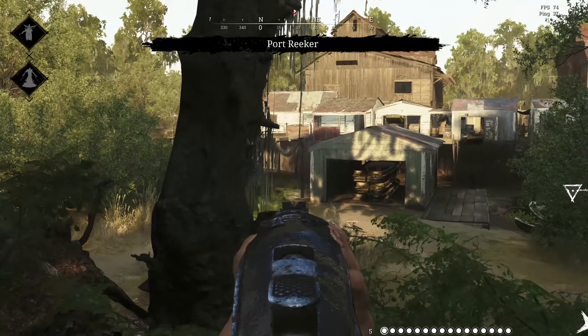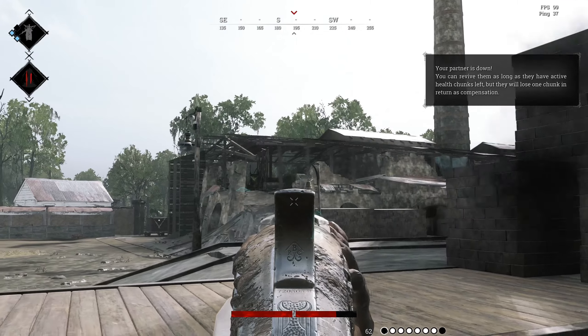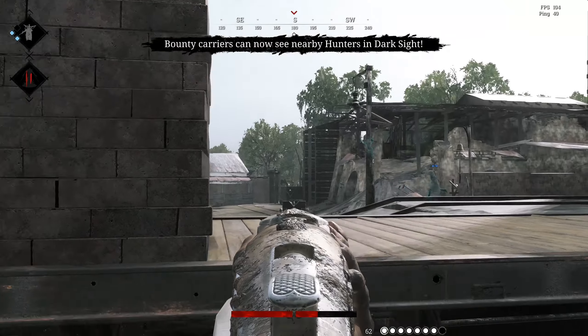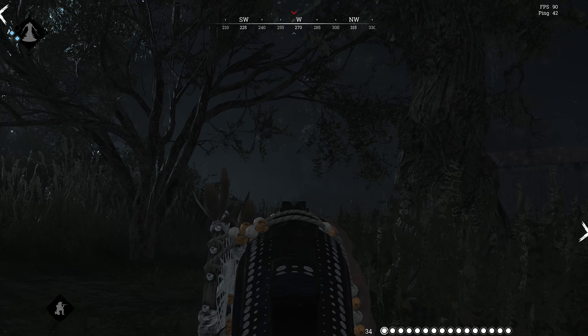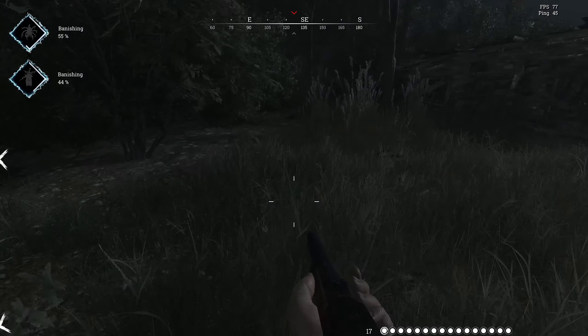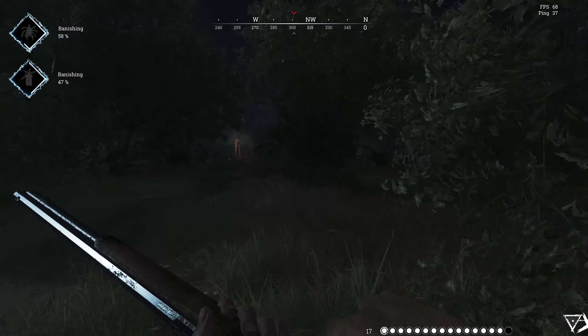So after watching all this so far, you're probably thinking to yourself, well John, why the hell would I ever use the Winfield? Because the Winfield has virtually no kick or recoil at close range, it can be a headshot machine. And there's just something that is extra super satisfying about headshotting someone with a Winfield. It's not going to happen overnight, but if you can get good with it, the Winfield can be a headshot monster.